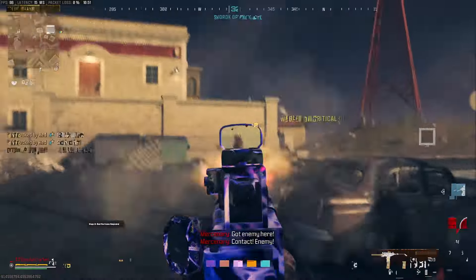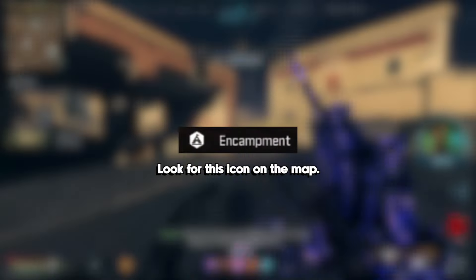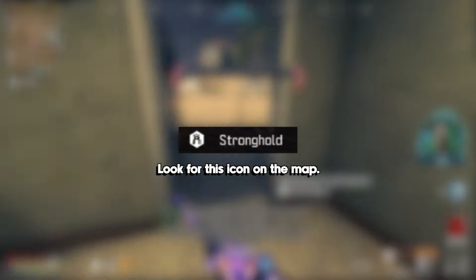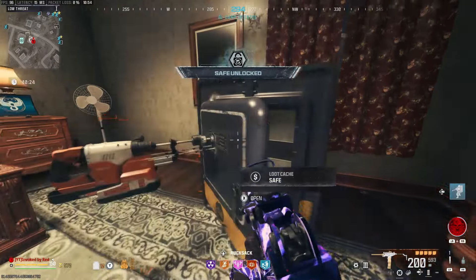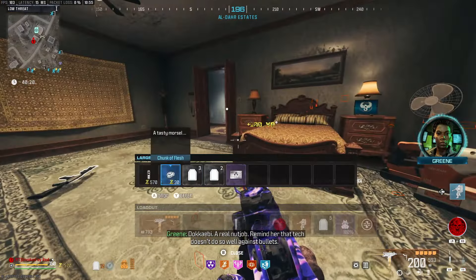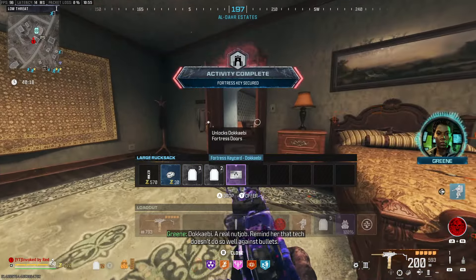I'll show you the normal, legit way of getting a fortress keycard first. Head to a mercenary camp and either kill the mercs or just go straight to the cache in the middle and take the stronghold keycard. Then head to a mercenary stronghold, clear it out, and drill the safe. Inside the safe there will be a fortress keycard for Dockerby. Take the keycard and head to the construction site.